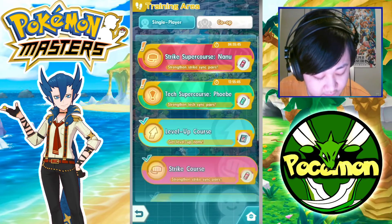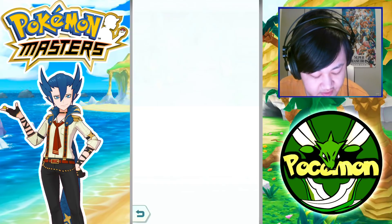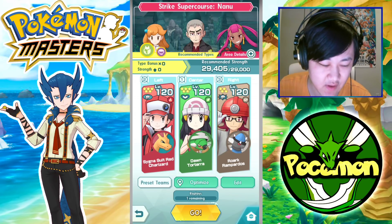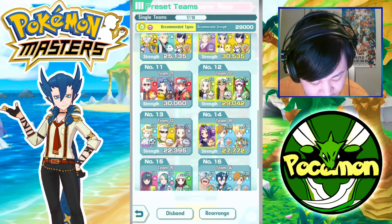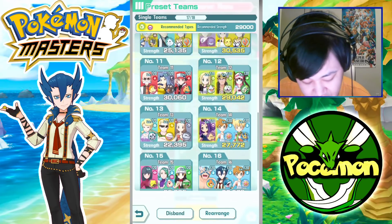Now that I'm personally out of Pokey Eggs, let's go try some of these super courses out. From the co-op stories, in like four hours I've gotten two three-star eggs so far. From the super courses, I've just gotten so much better in terms of drops, which makes sense — the super courses are supposed to have a much higher drop rate.